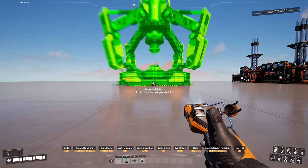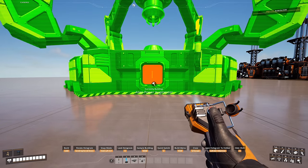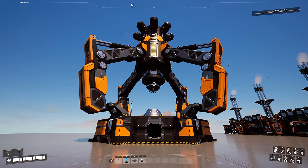The Alien Power Augmenter is immediately a new favorite building. It has an input and a distinctive visual design — though be warned, getting too close will blast you away.